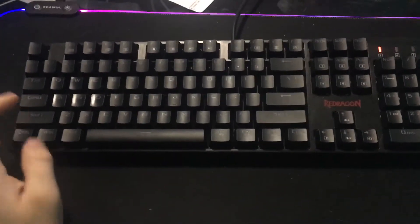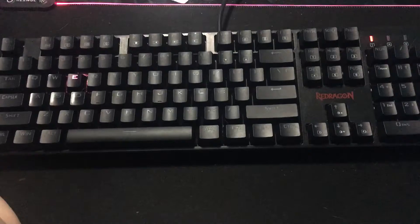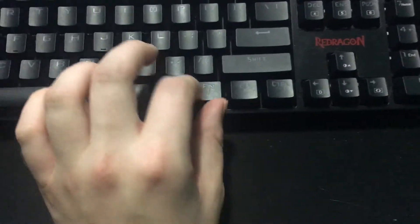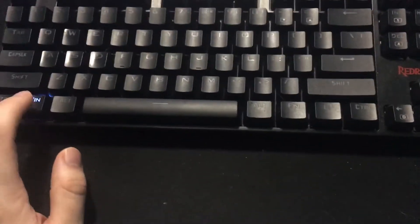I've been using this RGB Red Dragon keyboard for a little while and it has a bunch of cool effects. First thing I want to say is to lock the Windows Home key, you push the FN key, which is right here, and the Windows key at the same time, and that locks it. So that way, if you click Windows during a game, it doesn't open.